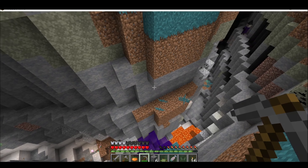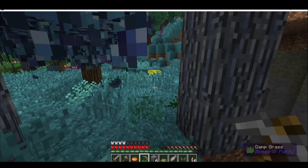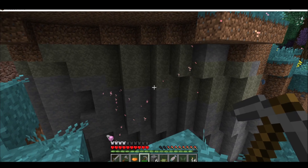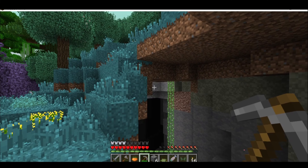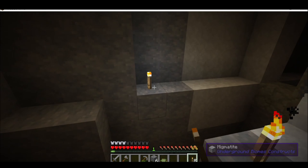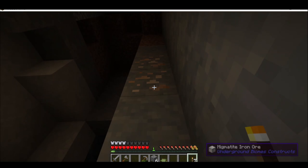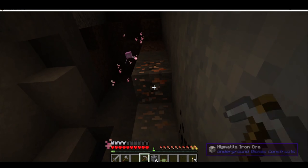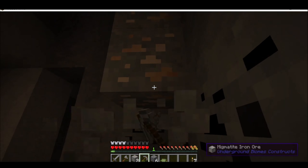It seems like a pretty good ravine, and then I noticed there are some kind of pink flying things. I looked it up later and these are pixies — although at the time I didn't know that and thought they might be hostile. I decided to go down into the ravine and grabbed all the resources I saw on my way down, including iron and coal, with the little pixies flying around making cute noises.